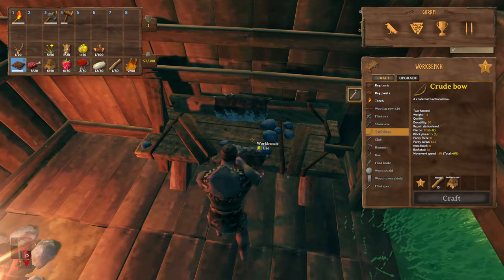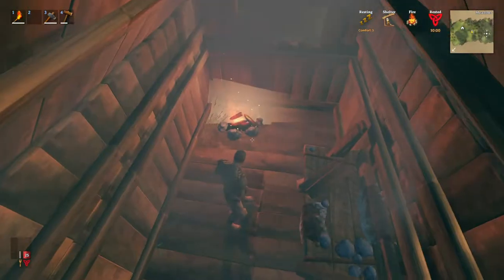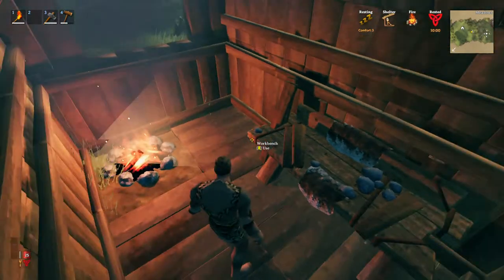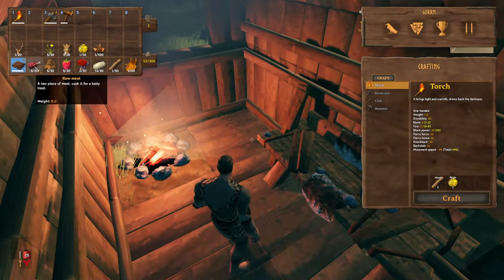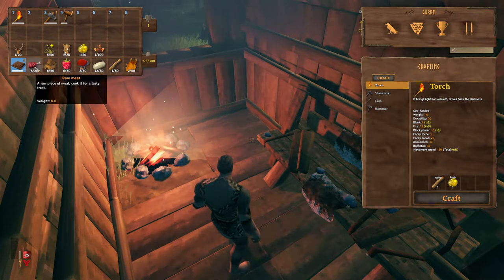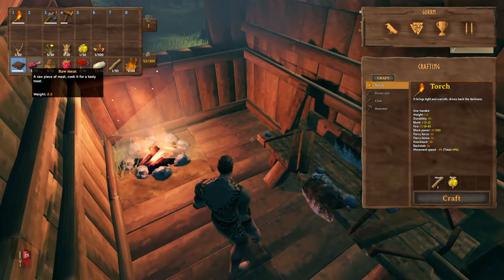The other thing I want to look at is the food - the food system is kind of weird. We have eight raw meat that we got from the deer or the boar, probably a combination of the two. That's raw, and we really want to cook that before we can eat it, so to do that we need to build a cooking station.